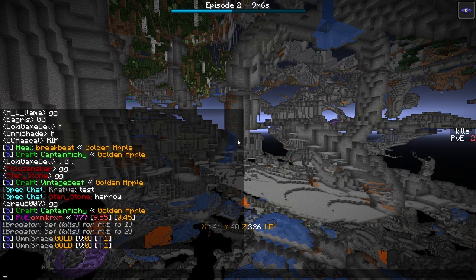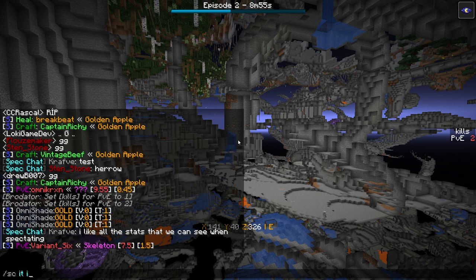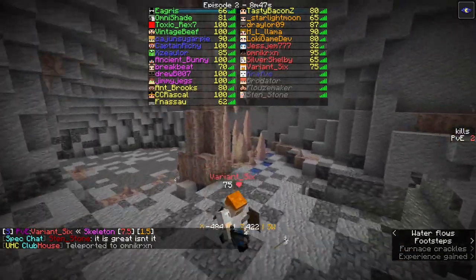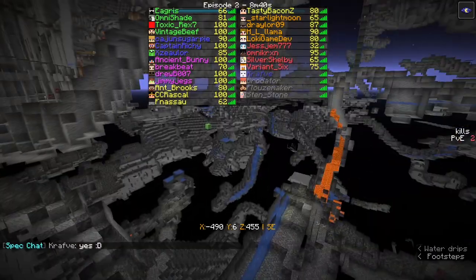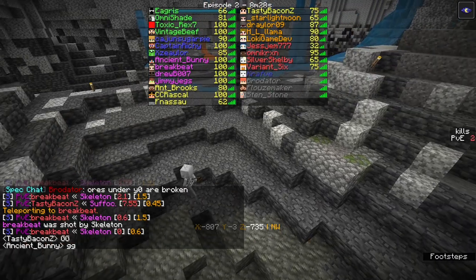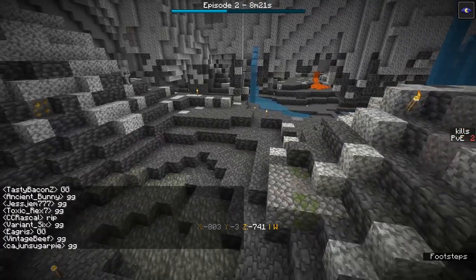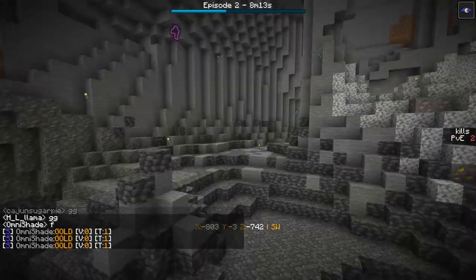Omnicron took mystery damage — probably dripstone. Pink team has such a god cave; it's amazing, they could get a lot of diamonds if they have the gold to back it up. Yellow team also has a very big cave with lots of diamonds. Breakbeat is dead. Maya was killed by a skeleton — the skeleton was shooting, Maya was trying to defend, but the timing was not great.